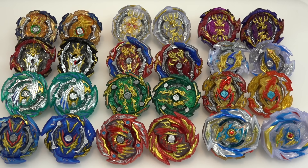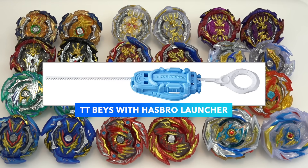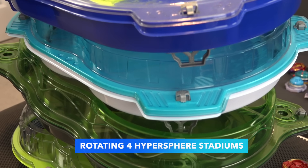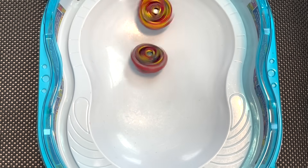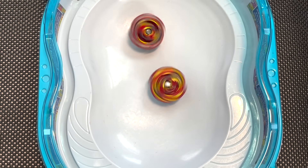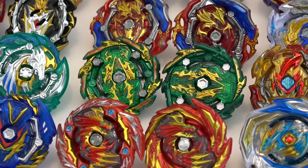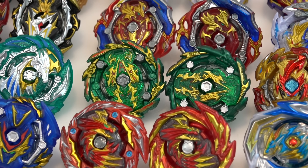For the Takara Tomy beys I'll be using a Hasbro light launcher, which is probably the worst launcher you can use. All the stadiums in the battle will also be Hypersphere ones only — no Takara Tomy stadiums. Hypersphere bays from Beyblade Burst Rise should have a bit of an advantage with movement around the stadium. Definitely a little handicap there. Is it enough to offset the crazy weight difference? Let's find out.